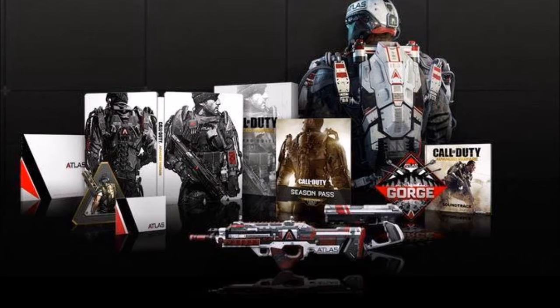Meanwhile, the $80 Atlas Limited Edition does not include the Call of Duty Advanced Warfare season pass, but does come with the Jorge multiplayer map, as well as the soldier manual, steelbook case, and various in-game digital content like a specific exoskeleton helmet.